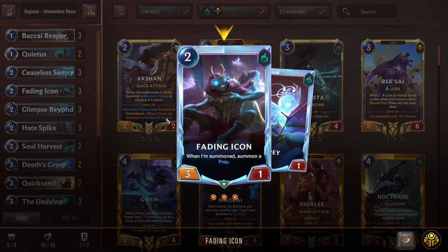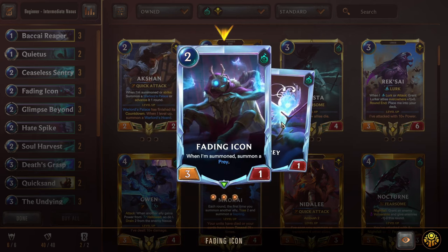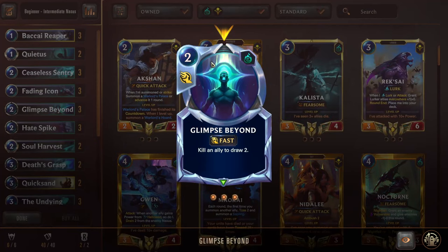Here's a new one — Fading Icon, a 2 mana 3-1. When summoned, summon a Prey. Prey is just a 0-1 token, and we can use this token as a target for our removal spells. Things like Hate Spike and Death Grasp require us to have a target to sacrifice in order to get their effect off. So it's a really cool card to give us that, on top of a 3 attack unit in the early game. And we have Glimpse Beyond just like the last deck. We generate tokens so we can use Glimpse proactively sometimes, but for the most part we want to use Glimpse as a reaction to removal.